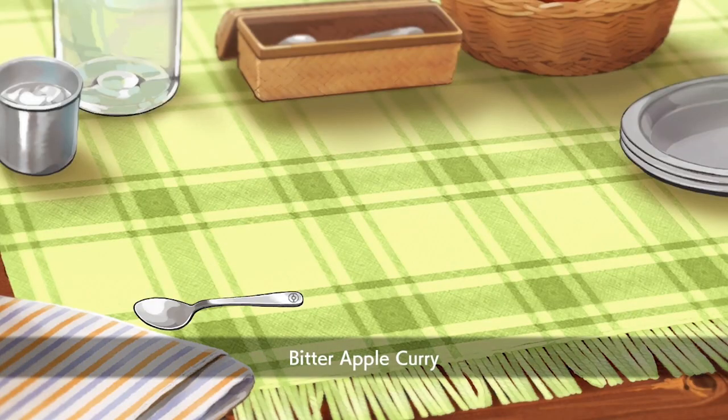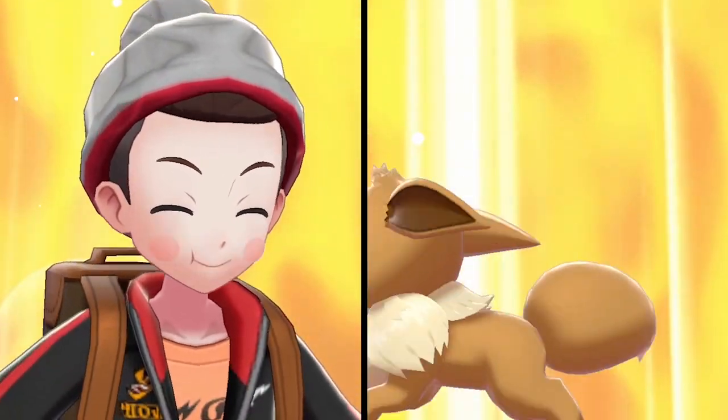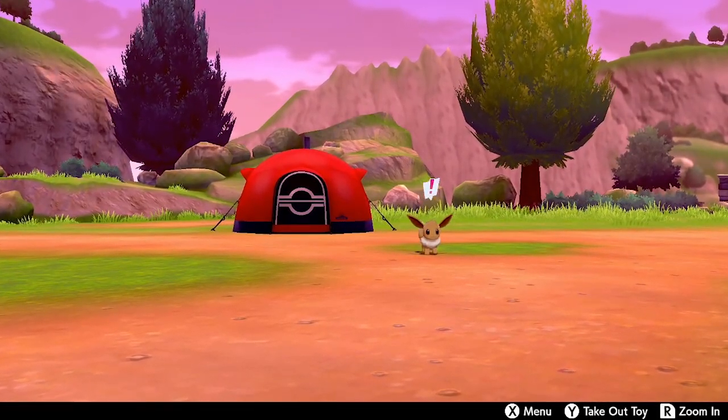The curry is done — it's a Bitter Apple Curry. The ingredients you use will create a different curry each time, which also helps toward completing the Curry Dex. Eevee in the background looks excited for this one. Results: your Pokemon's HP and PP were restored, status conditions were healed, your Pokemon gained a lot of experience points, and Eevee got quite friendly towards you — which is exactly what we're looking for.